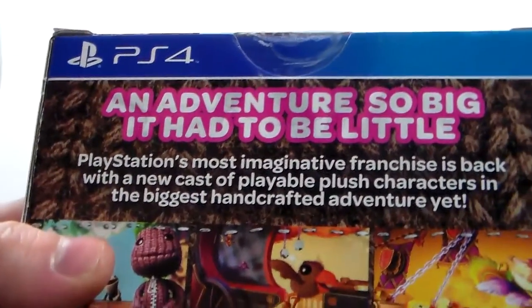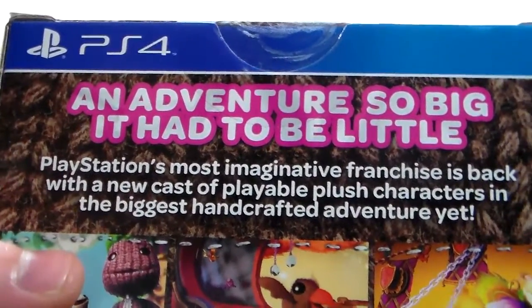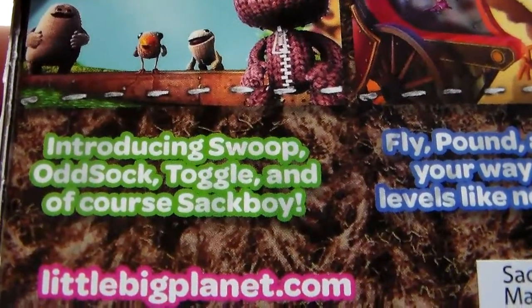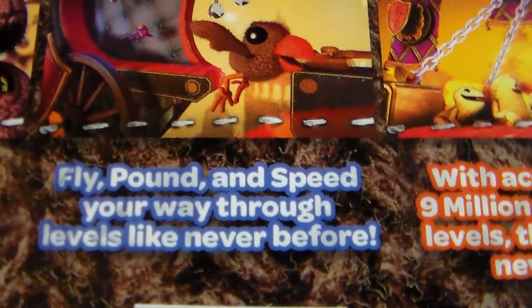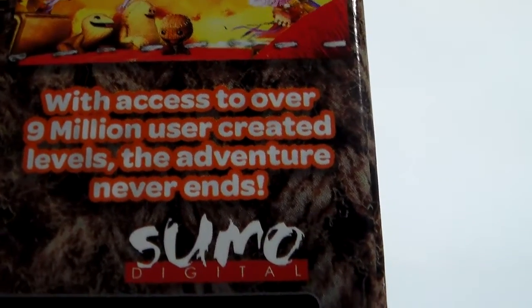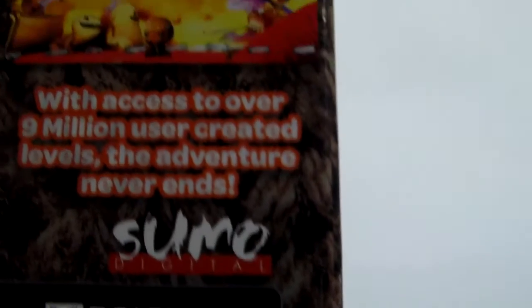PlayStation's most imaginative franchise is back with a new cast of playable plush characters in the biggest handcrafted adventure yet. Introducing Swoop, OddSack, Toggle, and of course Sackboy. There's a little cute screenshot right there. Fly, pound, and speed your way through levels like never before. And with access to over 9 million user-created levels, the invention never ends — and that's just from LittleBigPlanets 1 and 2. When people get a hold of this, there's going to be a lot more to play with.